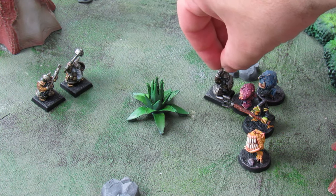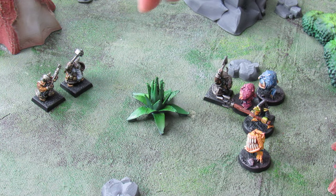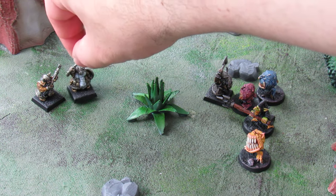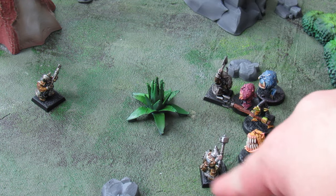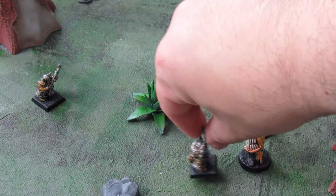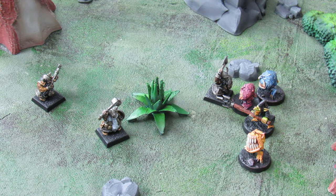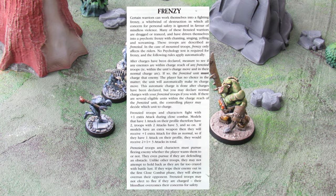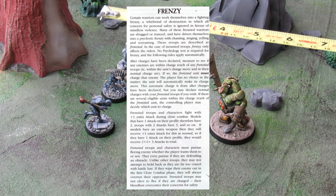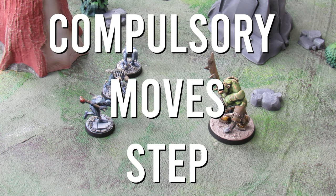If the charging model makes it to base contact with the declared target, the charge is successful. If the model cannot reach the target, the charge has failed, and the model can only go half of the charge distance, staggering to a stop and rendering itself unable to act for the rest of the turn. Some models, like the Savage Orc and all of the ghouls, have the Frenzy rule, which means they must charge the closest in-range model during the compulsory moves step.